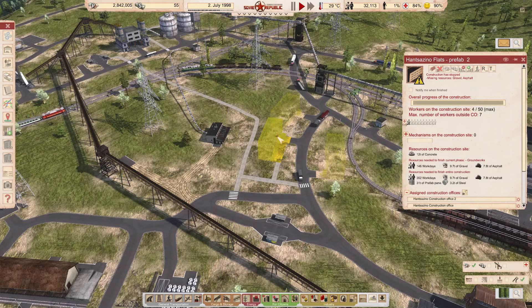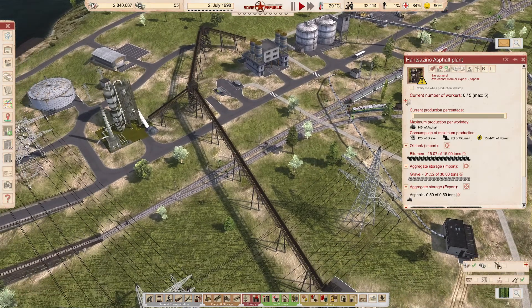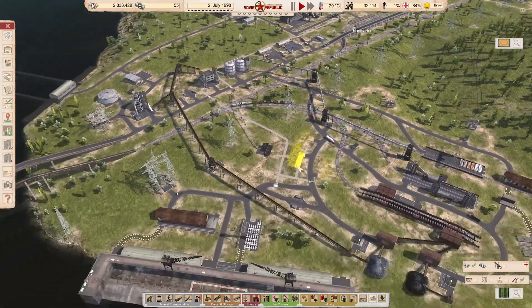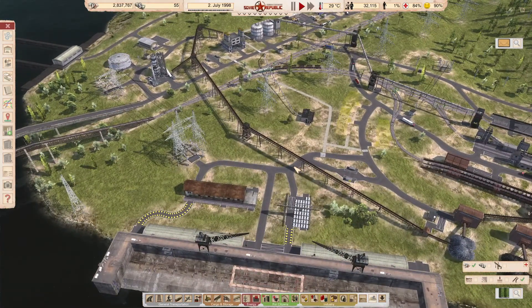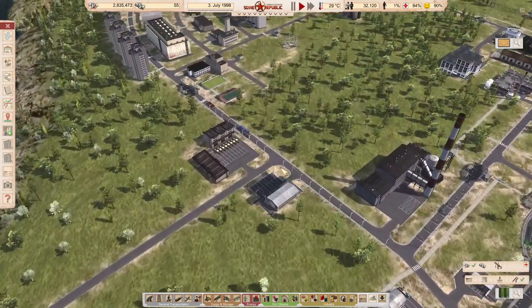These guys need some gravel and some asphalt. The asphalt plant's not working because it doesn't have any workers. I'm wondering if I shouldn't maybe move the asphalt plant somewhere else.